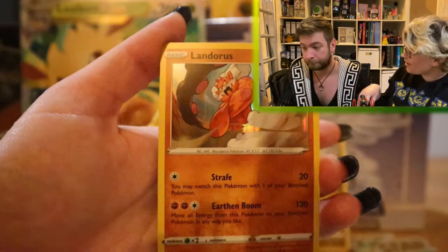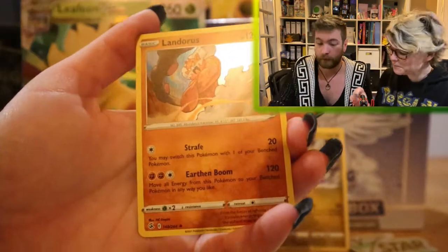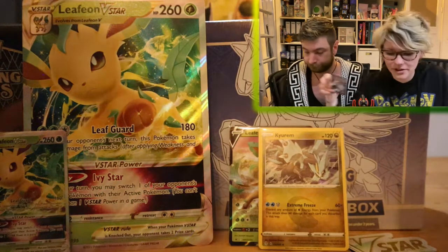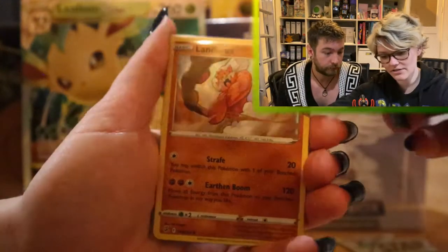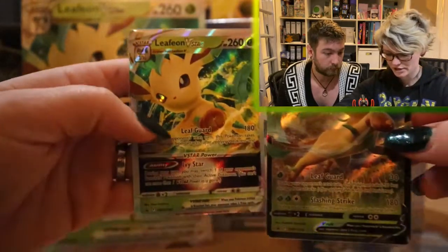So two holos — it's better than one, you know. But it wasn't the big pulls we were hoping for, which you're always hoping for. To do a very quick recap: we got the Landorus holo, the Cram-o-matic holo, and of course the two promo cards from the box. That was all we got today. It's one holo better than the last box, so technically it's a step up, but it could have been better.